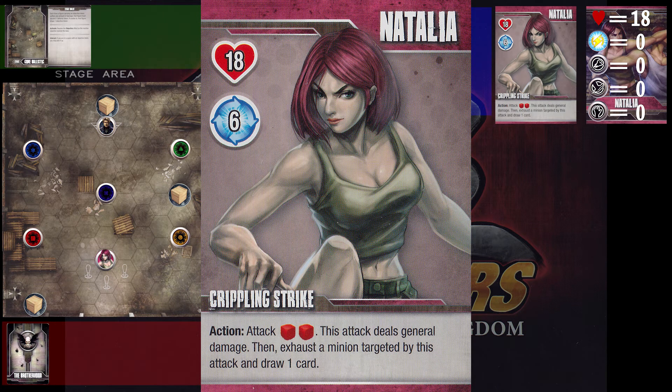Right off the bat, you can see she's got 18 health, which is one of the higher amounts of health out there, and she charges with 6 power. This is not the lowest or the highest amount of power, so she can tank a little bit and do a few things without flipping. Her attack does general damage, which means it's going to peel off whatever defense tokens are currently on the enemy before it goes to regular damage. This can work against you if a boss is stacked with a certain type of defense token that you could otherwise get through with someone who can do specific damage, but for the most part it's still going to do something.